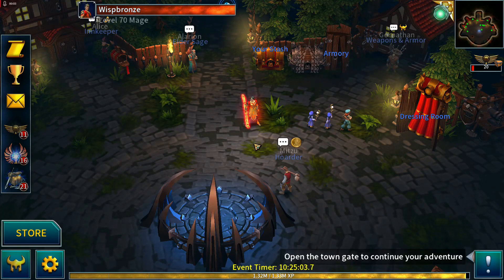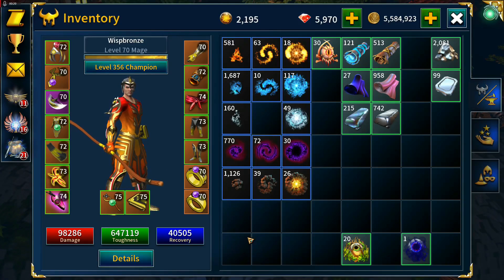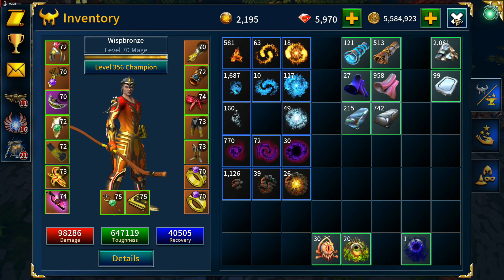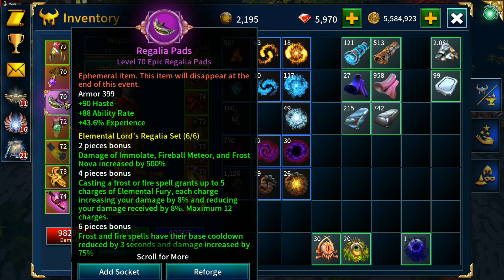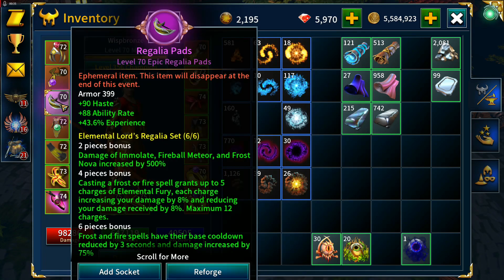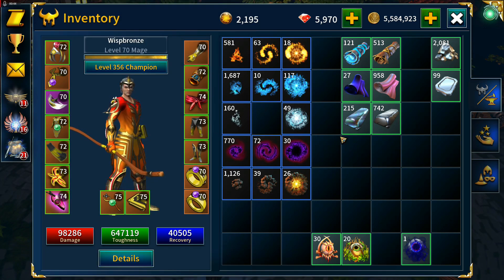Welcome to AMB Bronze 23 Part 4. I've been crafting the experience farm set off camera between episodes. It's not quite complete but it's almost there. I've run out of Mark of Titans for now, so I can't finish the set — just need enough to craft some shoulders and gloves, so I'm using the two pieces from the initial get-to-troll-60 set.